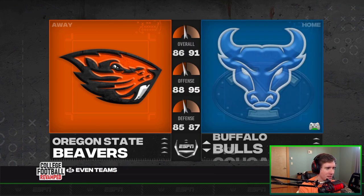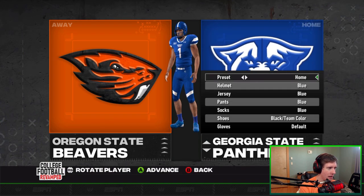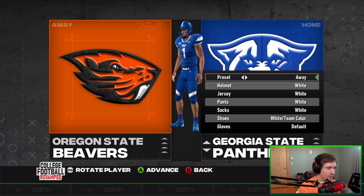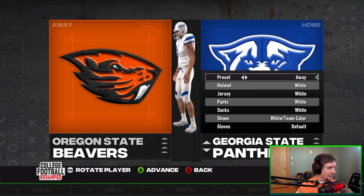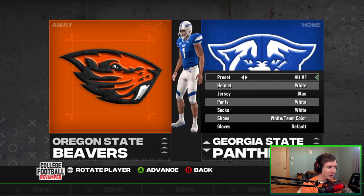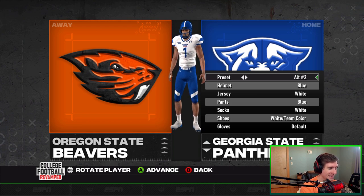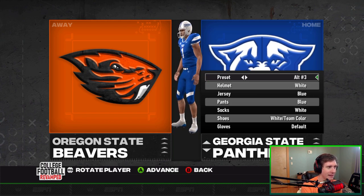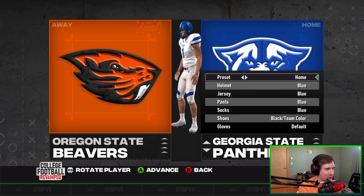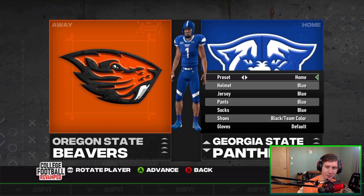Let's continue and do the Sun Belt teams first. We've got Georgia State next — the Panthers. Beautiful-looking blue. We start with red, we go to blue. I like that quite a bit. The away is pretty solid, I like that helmet a lot. Georgia State has some pretty solid ones. The black alternate — interesting that these don't have home and away alternate labels on the presets. But a good look so far, Georgia State looking pretty good.